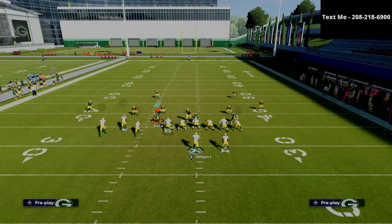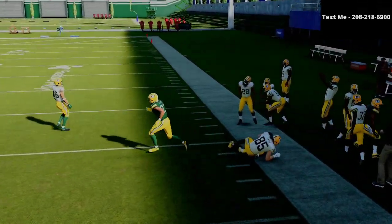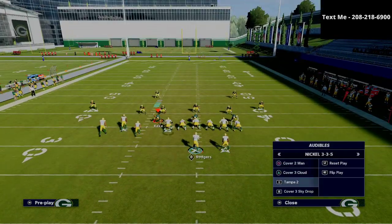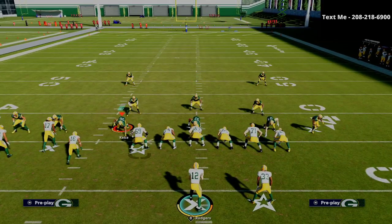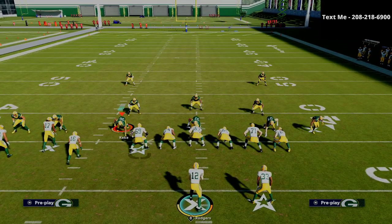You're also going to be able to beat zone coverage. If they run something like a Cover 2 hard flat, you're going to have so much space to throw to your tight end. I'm going to leave a link in the description to my full Bunch Tight End offensive guide for just $15. It walks you through everything you need to know. There are several versions of the Tight End Corner — in the ebook we share all of them with you.